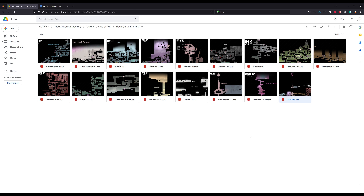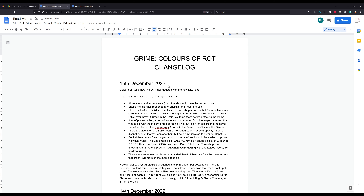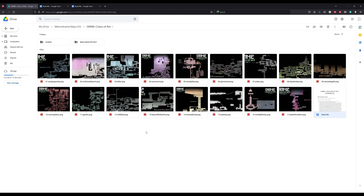I wouldn't print anything out just yet because there are still some achievements I don't have and don't know how to get. All of that information will come onto the maps as and when they're completed. Wait until you see 'map is feature complete' or similar in the README before printing. Enjoy the maps, thank you for any donations, enjoy GRIME Colors of Rot — I definitely did. I'll catch you all in the next Metroidvania map announcement, probably not until next year. Really looking forward to the Benedict Fox game due out next year. Stay safe, cheerio!